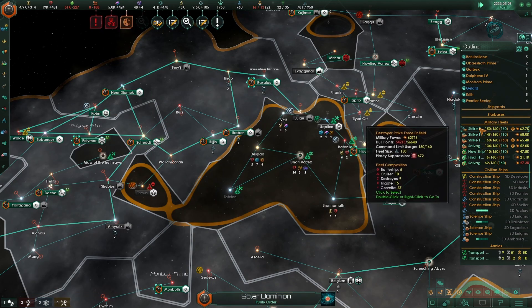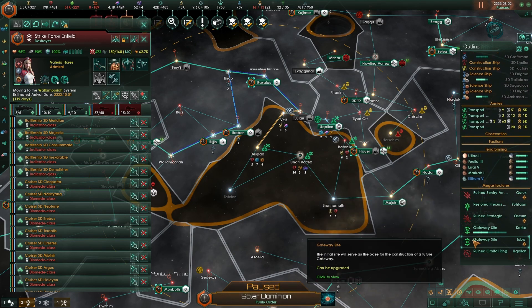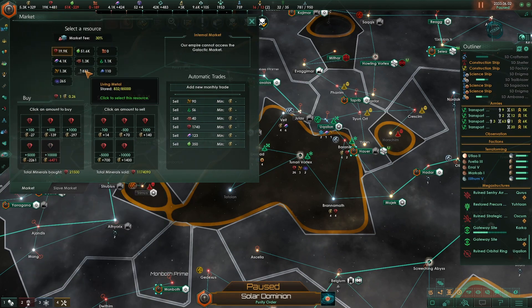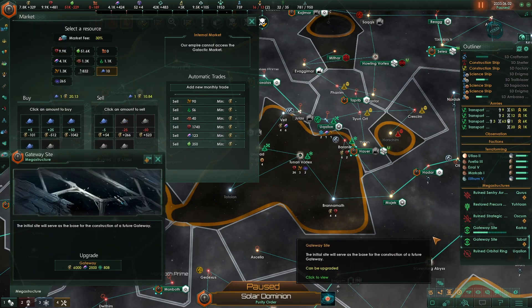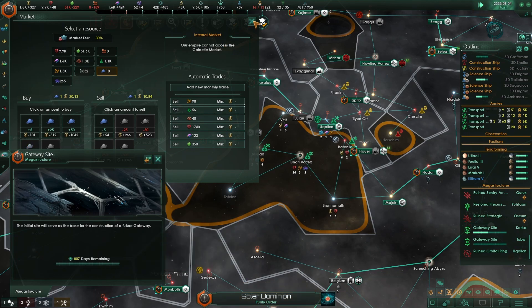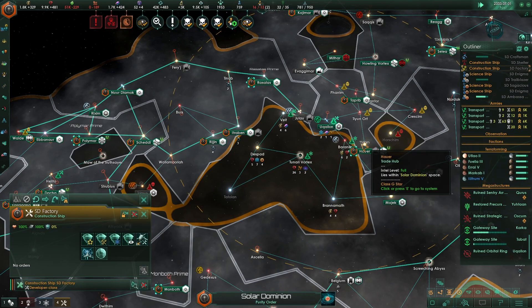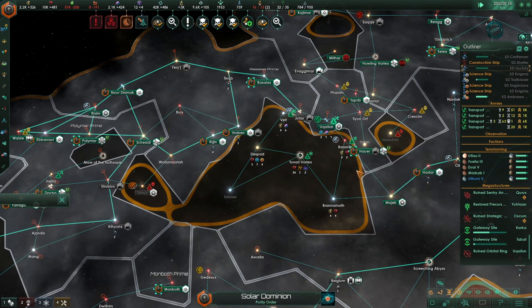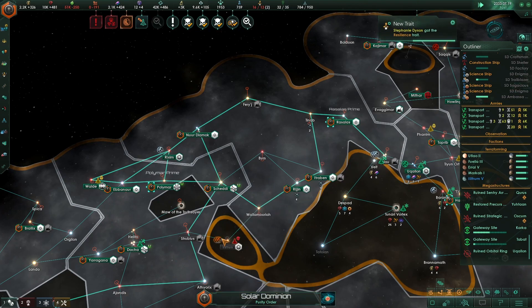Let's go back here and deal with this. Construction complete. Keep you topped up. There we go. Let's get that gateway complete. Debris anonymized. Keep building up our star bases here again. Resilient — definitely. Debris anonymized. Let's get this automated dreadnought here.